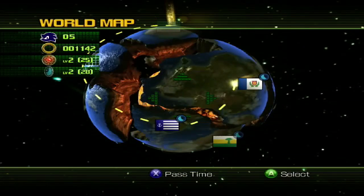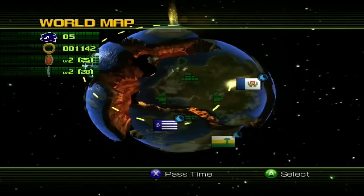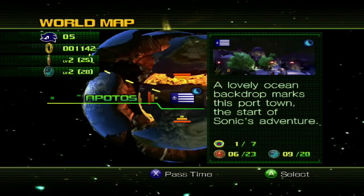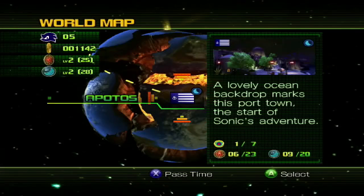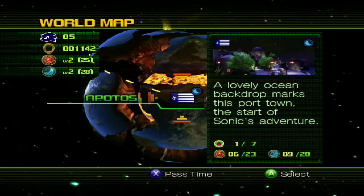Hey, how's it going everybody, welcome back - it's EverTastic giving you another episode with more Sonic Unleashed on the Xbox 360. We should have got done playing as Sonic the Hedgehog in daytime to get everything 100% in Windmill Isle the other day, and now we're going to do the same at night playing as Sonic the Werehog. We're going to head back there and try to 100% get all of the sun and moon medals.